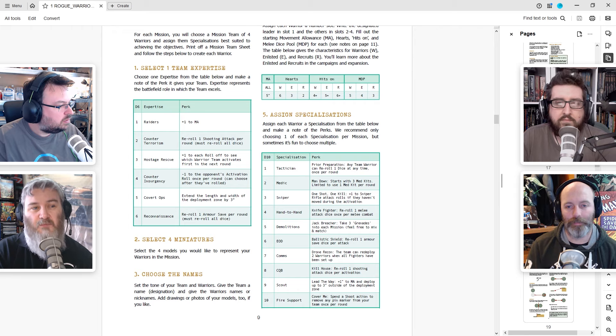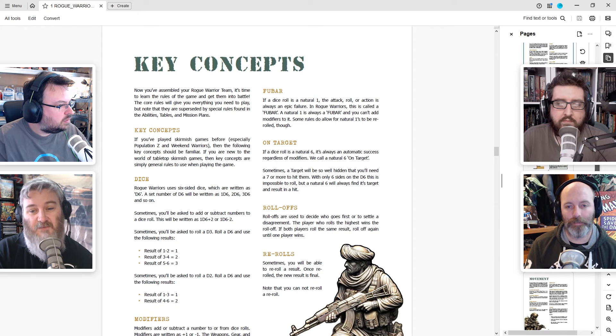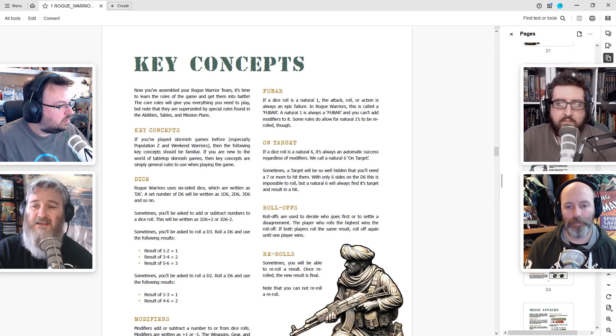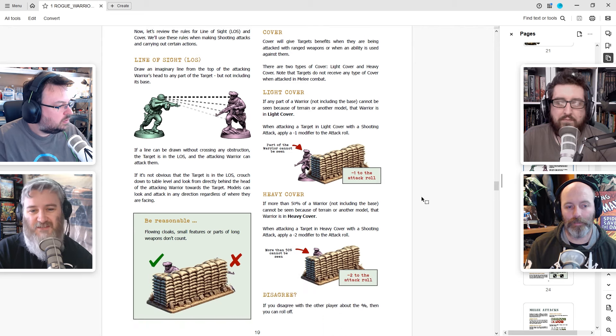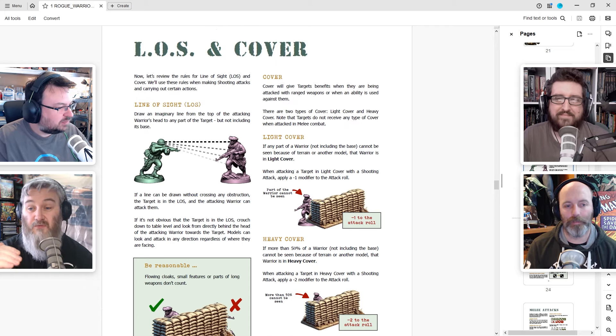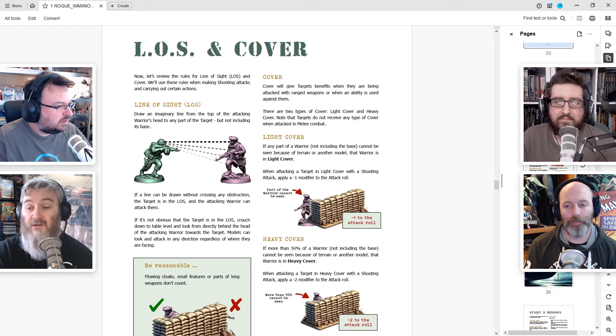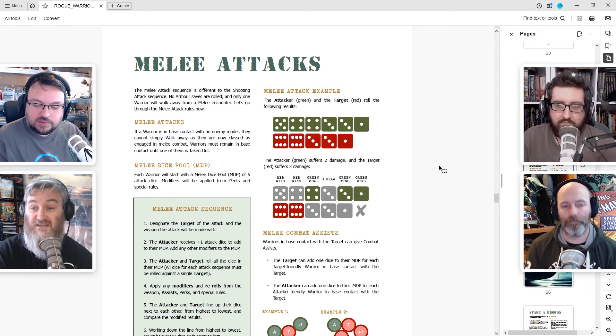You would think that it would be sort of prescriptive, but there are some great pieces in here and the system itself is shockingly simple to put together. It's a D6 game - ones are always failures, sixes are always successes, and your target number is always a four-plus. You modify the dice roll, so if you roll a three when you're shooting and you're in half range, you'd get a plus one, making it a four - that's a success.